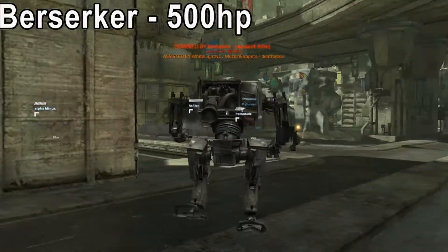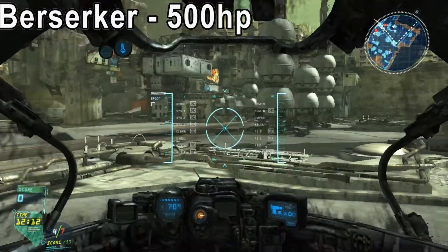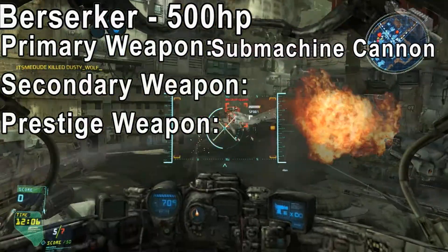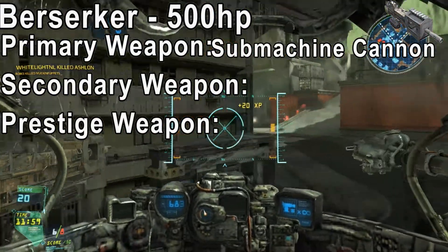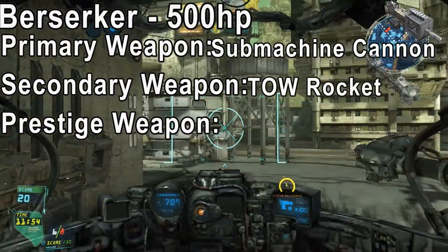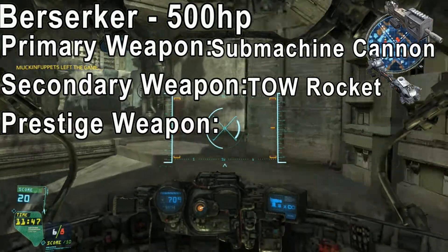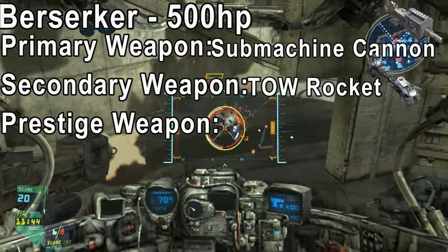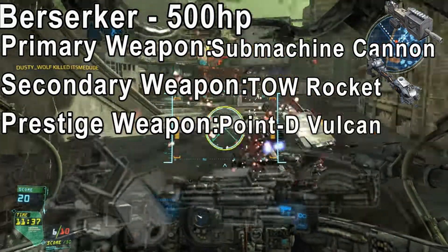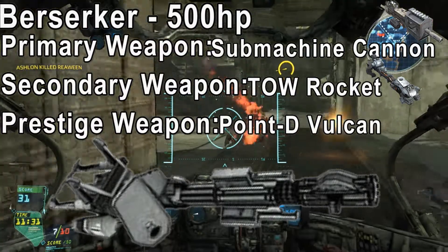The Berserker has 500 health points, which is a rather low number in comparison to all the other mechs in the game. The primary weapon of this mech is the submachine cannon — you also get the assault rifle but you'll have to go to customise to change it. The secondary is the TOW rocket, which can be detonated in flight by using the right mouse click again or the middle scroll button. The prestige weapon is the Point D Vulcan, which turns out to be a really, really good and beasty weapon we're going to talk about further on.